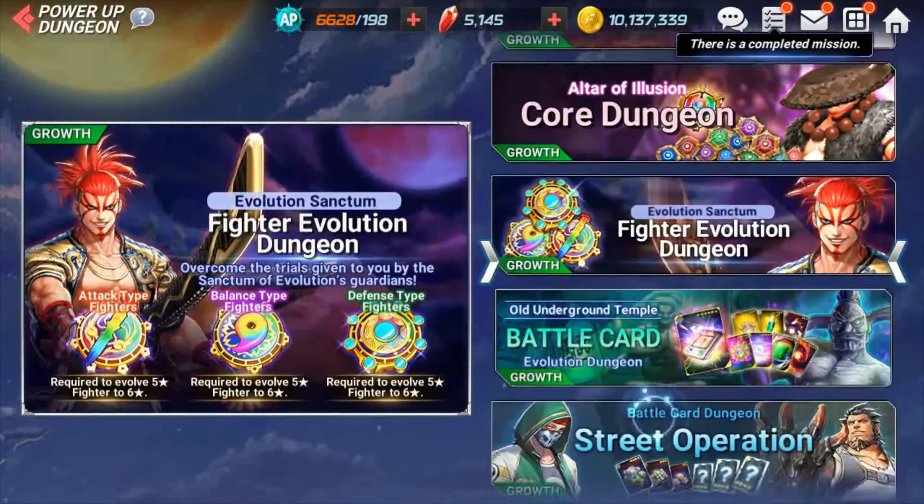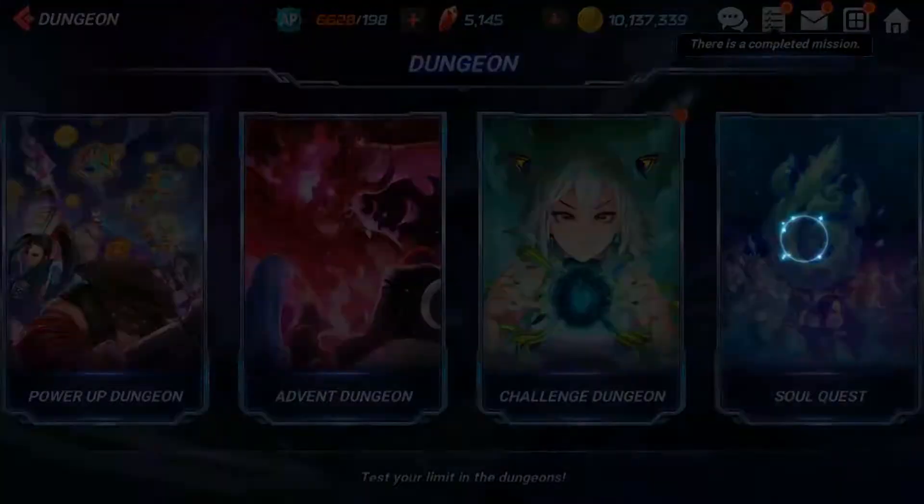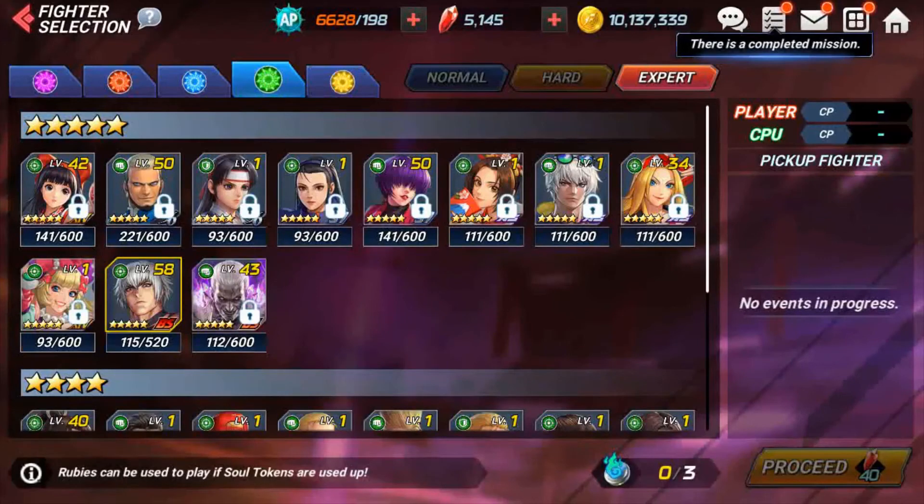If you're a new player, hit up the gold section and complete those missions. Soul Quest is another free way to get your characters leveled up — definitely recommend doing this. You can do it on normal, hard, then expert. Expert is where you get the most, and you can farm with auto tickets. You get four runs because you get a free chance after your normal three.